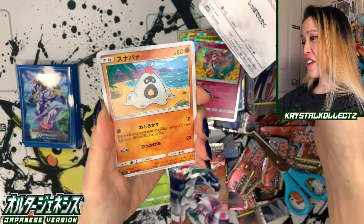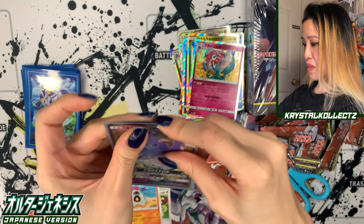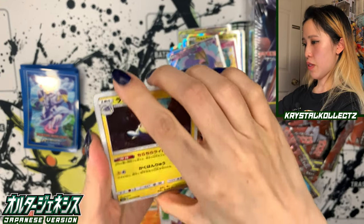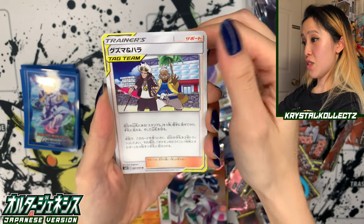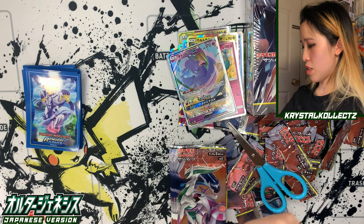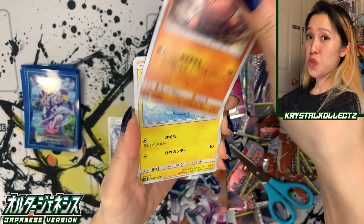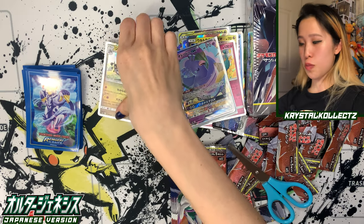We have Rowlet, Apom, Sandygast, and Oricorio — I never actually pulled this one yet in Japanese. Hit the like button for another GX card. We have Lanturn, Azurill, Golett, Helioptile, and Guzma and Hala — there's a nice tag team trainer. The nice thing about these tag team sets is there are even tag team trainers. My favorite will have to be Cynthia and Caitlin, just because I'm a big fan of Cynthia — she trains a Garchomp, one of my other favorite Dragon type Pokemon from Gen 4. And we have Kommo-o.